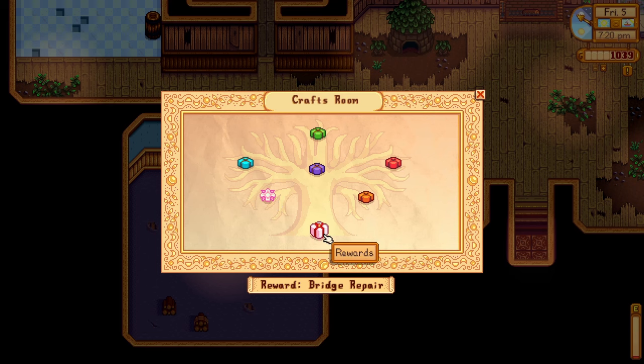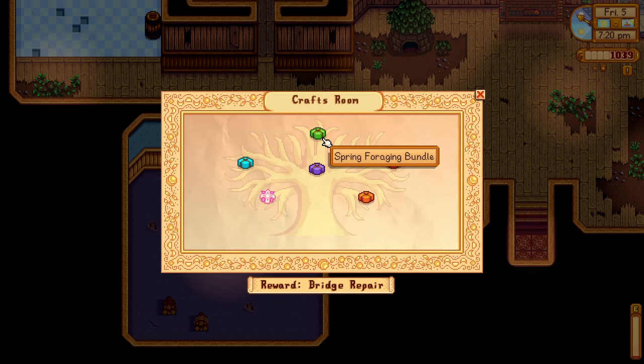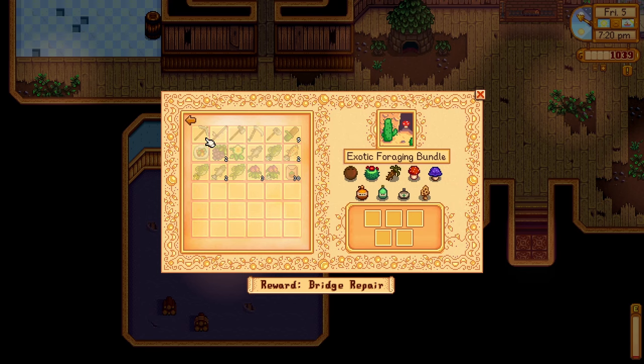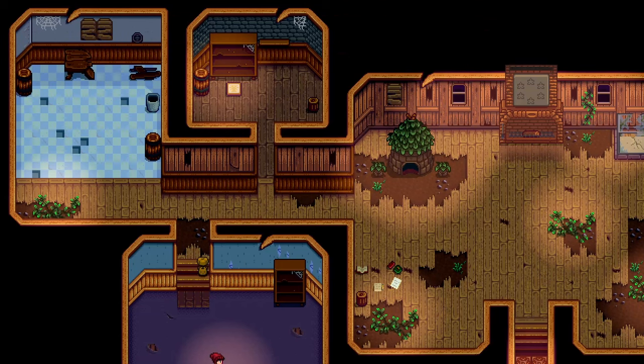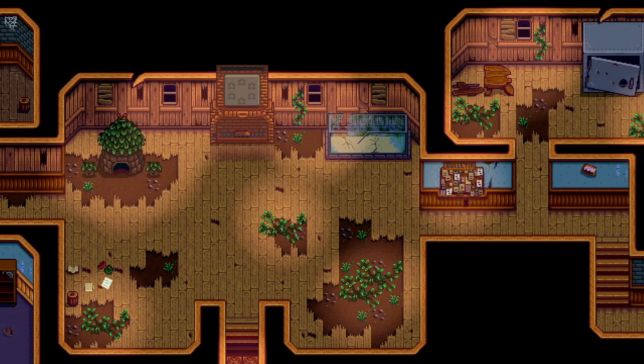At least we've completed our summer foraging bundle! The reward for completing the craft room will be bridge repair. We got 30 seeds — I'm not sure I'm gonna plant all of them, there's a lot of plants already. Oh, this leek is getting into my nerves. We've unlocked the other rooms — looks like a magical platform and an aquarium platform!